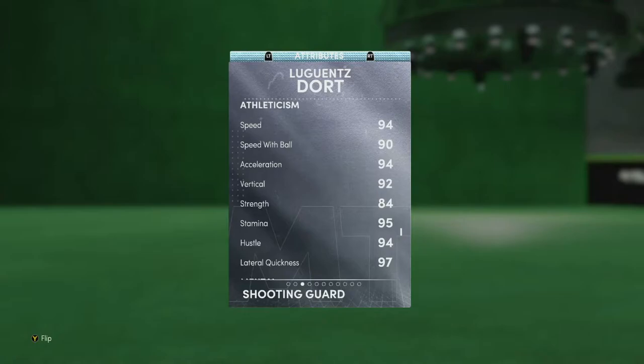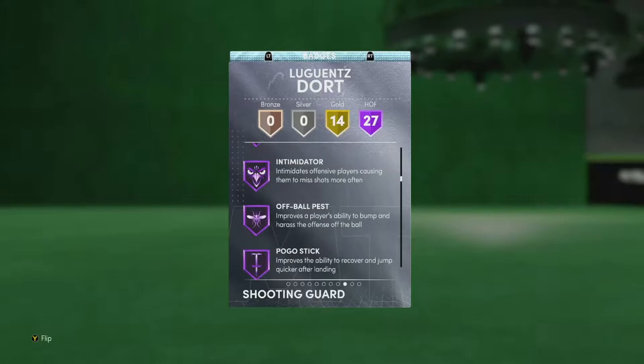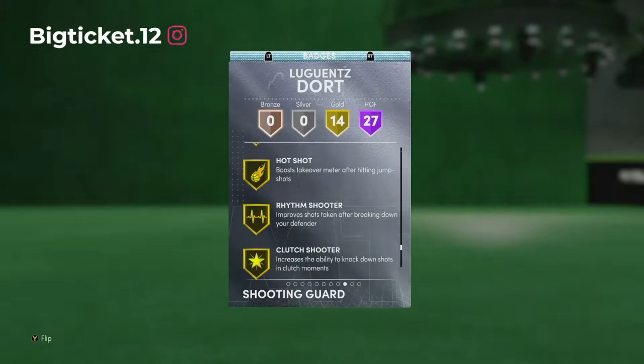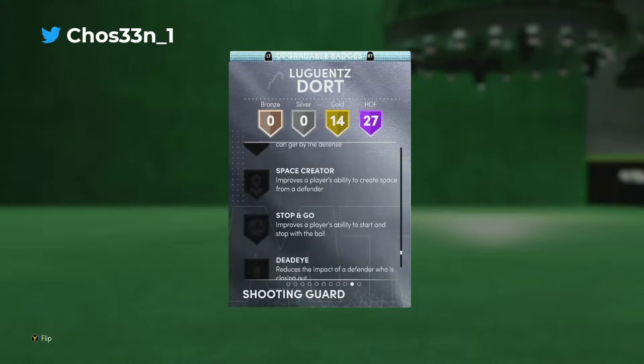86 ball control, 82 block, 97 steal, 95 perimeter, 84 interior, and bad rebounding — but you don't need that anyway. 94 speed, 90 speed with ball, and 97 lateral quickness. 84 strength, 92 vertical — this man's gonna be getting buckets out here. Badges: catch and shoot, corner specialist, fearless finisher, aqua, pickpocket, clamps, heart crusher, intimidator, off-ball pest, pogo stick in Diamond 3s — give him downhill, quick first step, ankle braces. Gold badges: heat seeker, chase down, defensive stopper, freeze, stop and pop, pull-up shooter, volume shooter.